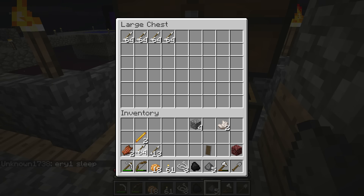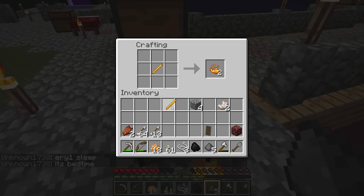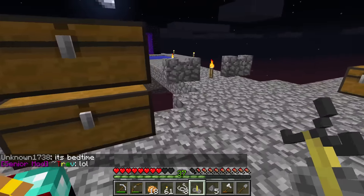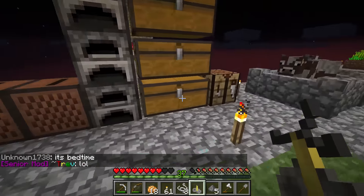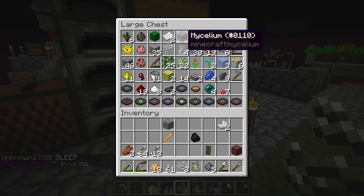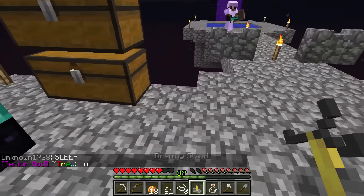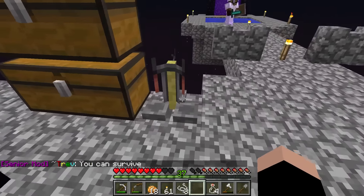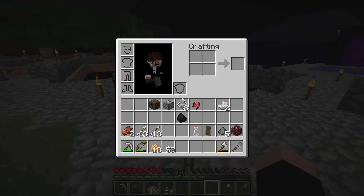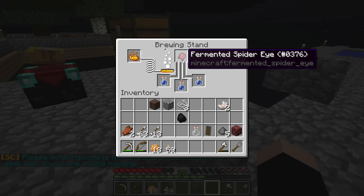We got blaze rods! All right, let's do this - brewing stand. Let's take a break from that for a second. We have glass bottles, good. We can actually bring potions. Let's make some weakness potions. We don't even need anything else - just fermented spider eye. Gucci.